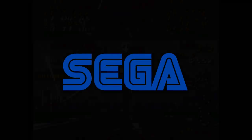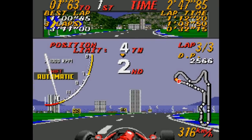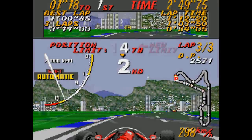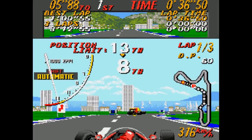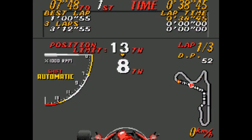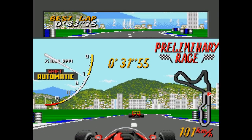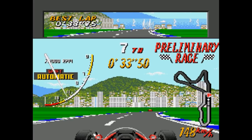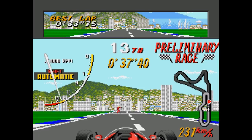Super Monaco GP was created by Sega and released into the arcades in 1989. It's a pretty decent racing simulation for the time, bringing with it many tracks based upon the 1989 Formula 1 season, pit crew action, and some pretty tough, unforgiving racing. It really tries to be as realistic as possible, but what isn't realistic is the fact that on the Genesis port, you can send the flagman hurling into the air if you manage to hit him just as you cross the finishing line.